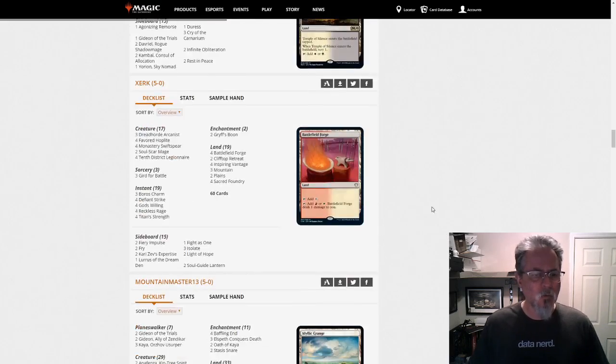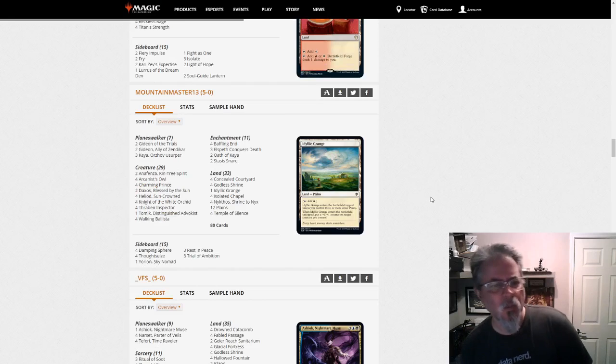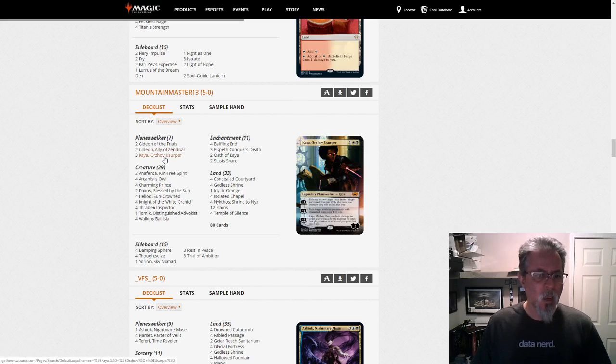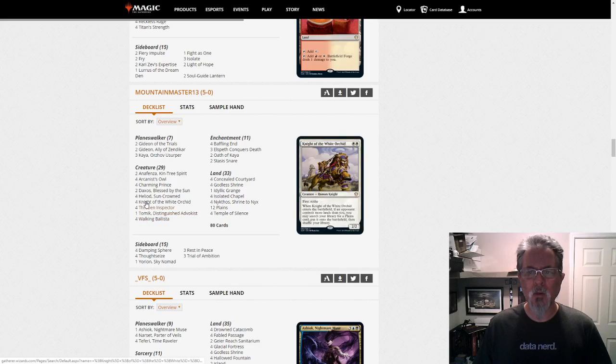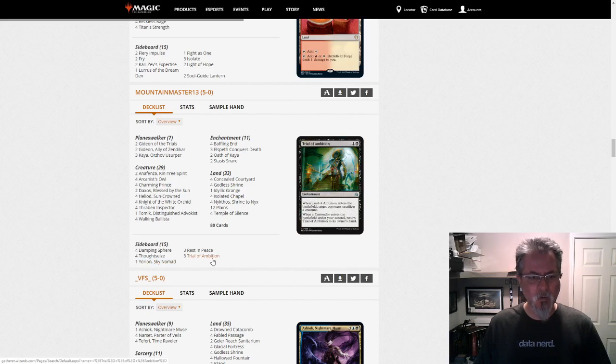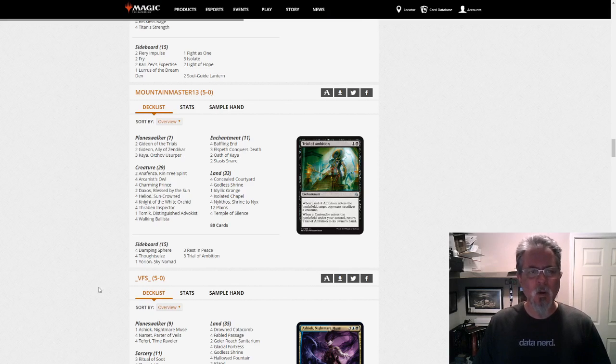I wanted to get to Mountain Master 13. We've talked about this list before — it is Mono White Devotion splashing Black. Where Goldfish calls it Azorius Devotion, this one is Orzhov Devotion. It's the Mono White list but we're splashing black for Kaya. Oath of Kaya and Kaya are the two main deck ones, and then you've got Thoughtseizes and Trial of Ambition in the side. It's a little more proactive — more board and hand control versus stack control, which is kind of what you get with the Blue splash. So an interesting tweak there.